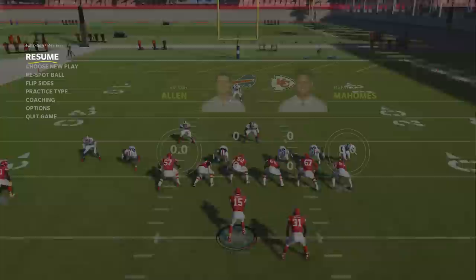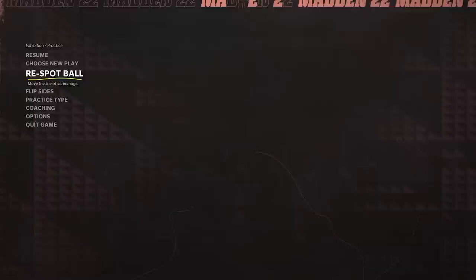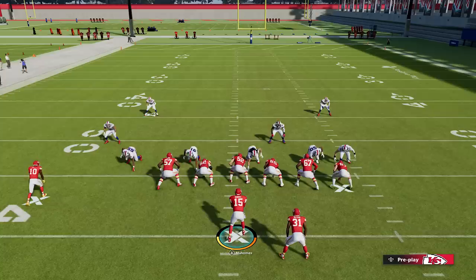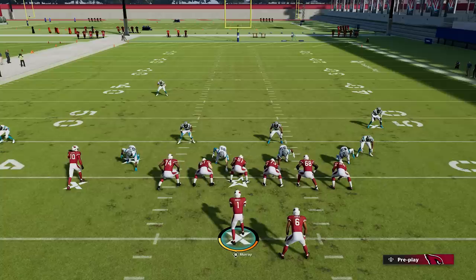Number one: when you're in practice mode, you need to move the ball around for different reasons. Most people press the start button and go to the re-spot ball option, but there's a much quicker way. If you take your left joystick and click it in like a button while also pressing the left trigger or L2 button at the same time, you can move the ball freely without having to pause the game, and it saves you a lot of time.